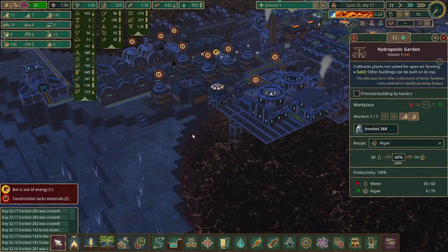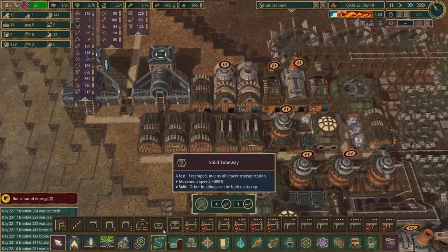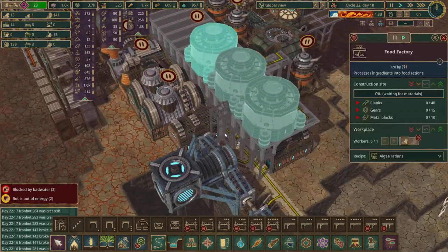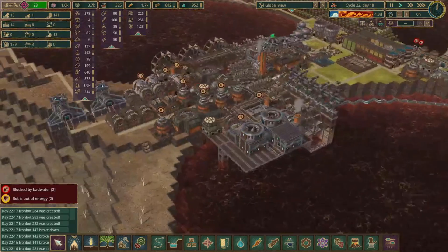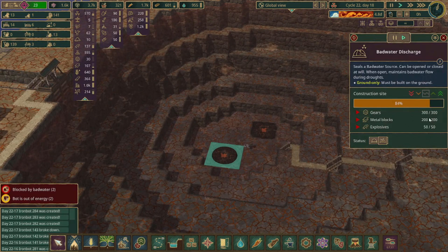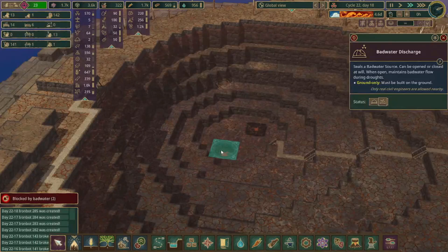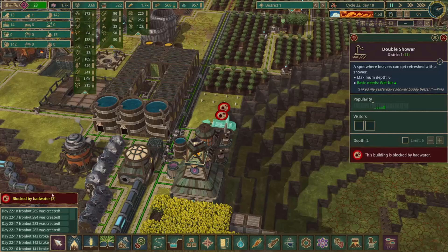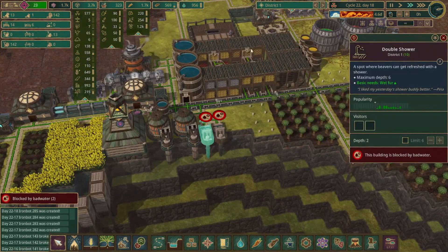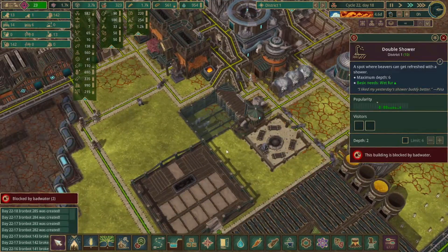We've got to make sure we get those food processors up and running. I was thinking about making them somewhere over here, but we could actually get them placed above these buildings since we have the overhangs. So we can place a few of them above here and then connect them in through the back over this area. We'll need to make sure we have sufficient power. This is now fully open. Although something is being blocked by bad water — oh it's just the showers, which honestly we don't really even need. Well I guess the beavers are hopping in them. Seems like the pool isn't quite enough to get wet fur for all the beavers.